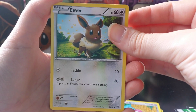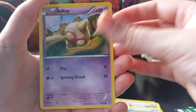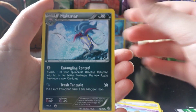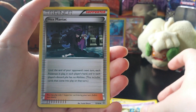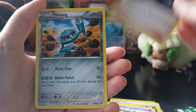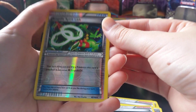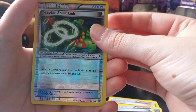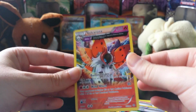We got Eevee, Porygon, Boltoy, Malamar, Gullet, Hex Maniac, Metang, Ace Trainer. Our Reverse Holo is a Sceptile Spirit Link, and our rare is a Volcarona Ancient Trade non-holo rare.